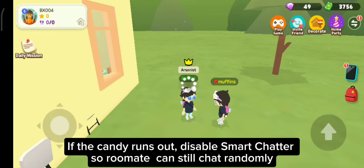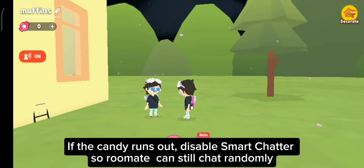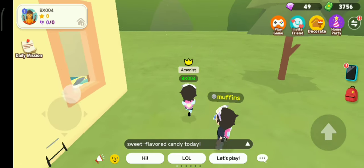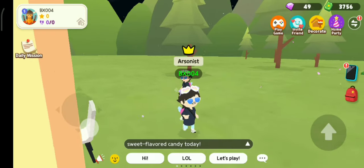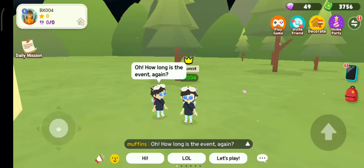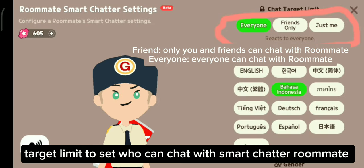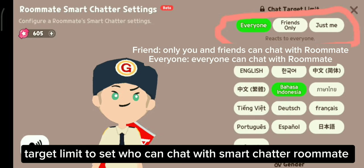If the candy runs out, disable smart chatter so your roommate can still chat randomly. Recharge star candies using Gold Bar. Use the target limit to set who can chat with your smart chatter roommate.